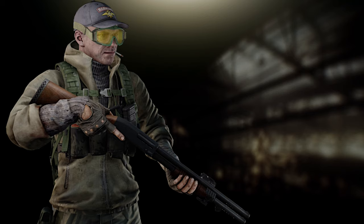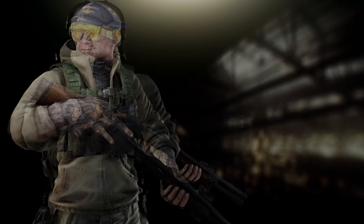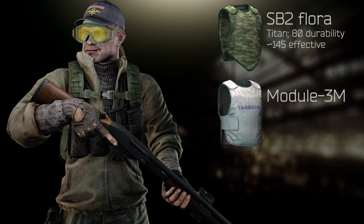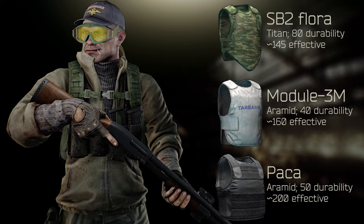Let's start with the major rule: always use protection. No matter if you come in early or join mid-wipe, even class 2 armor will increase your survival rate. While good players will probably run good ammo to ignore armor completely, scavs can be a real pain, so you want to make sure you can tank a few rounds. The best class 2 armor is Paca.